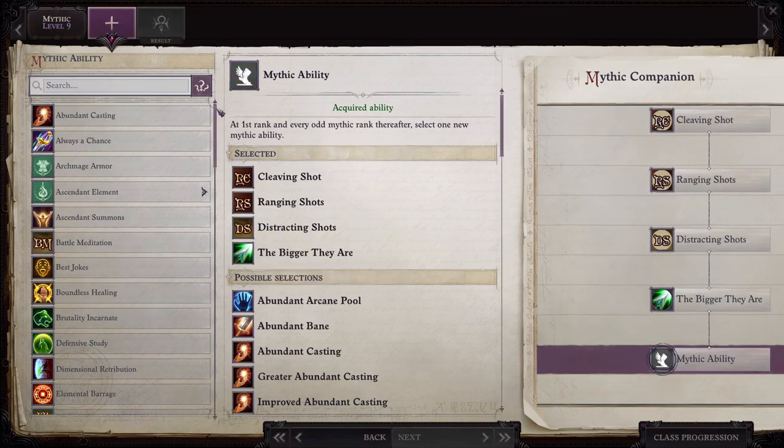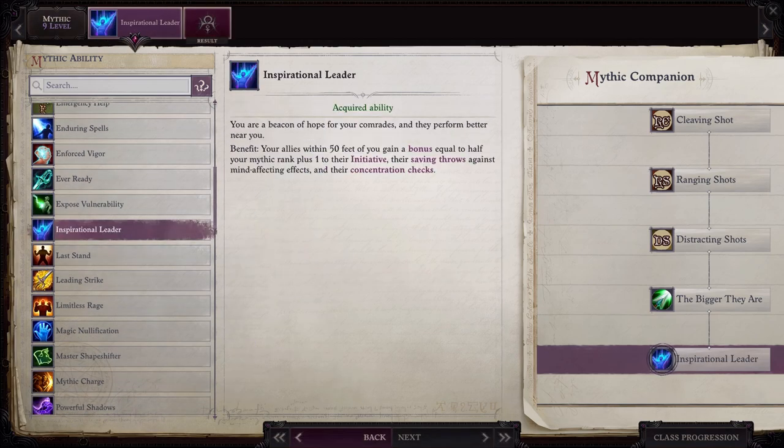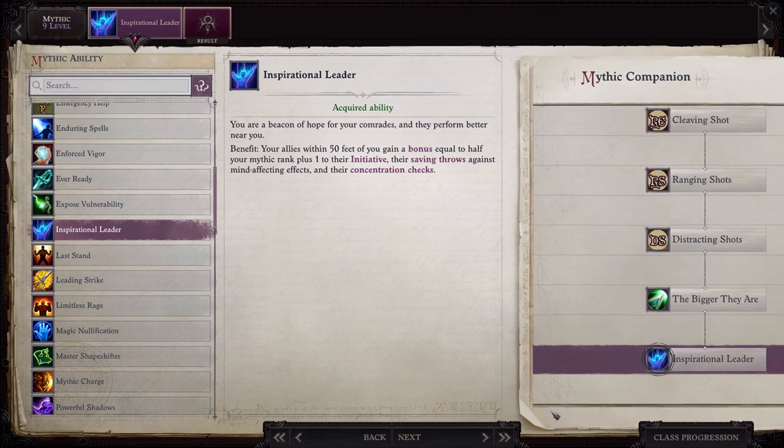At mythic level nine, there's really nothing else that's great for you here, so I go ahead and pick up Inspirational Leader. Delamere was known as a legendary priest and someone who was an inspiration to a lot of people, while at the same time developing a ton of enemies from how effective she was — so Inspirational Leader really fits with her. And then for mythic level ten, you're probably going to want to go ahead and get Mythic Sneak Attack.